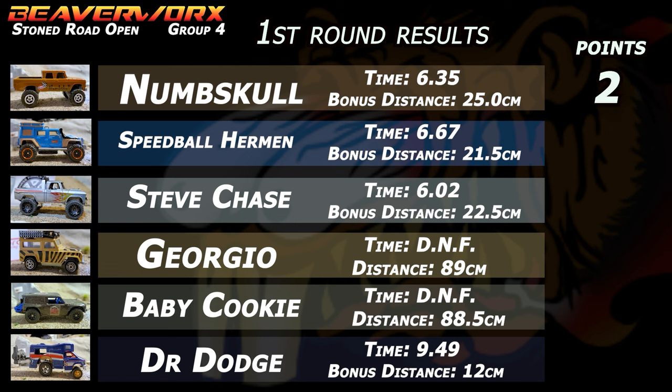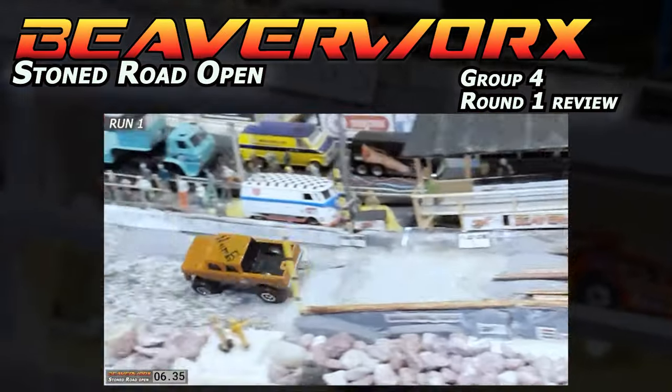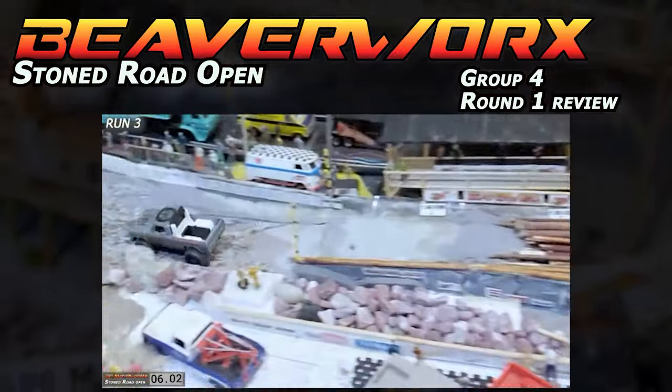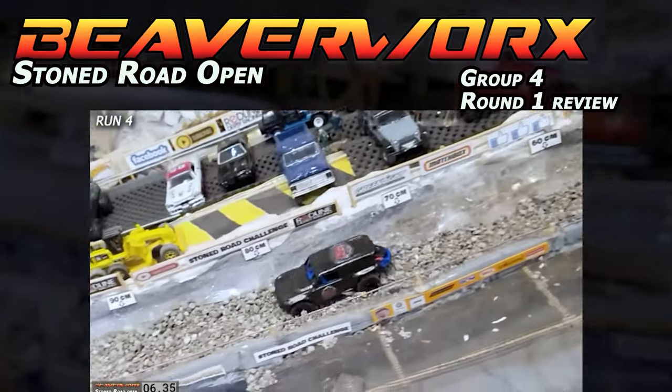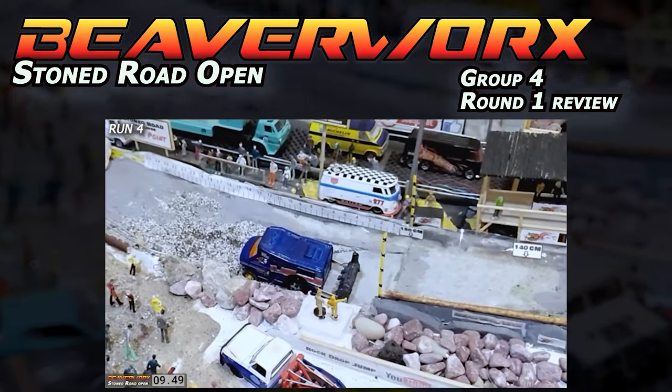First round results: Numskull comes out with two points for the longest bonus distance. Speedball Herman with a 6.67 time gets one point. Steve Chase gets the fastest time of the round at 6.02. Giorgio was a DNF. Baby Cookie was a DNF. Dr. Dodge came in with a 9.49 full run and 12 centimeters. Round one review: the first three trucks did amazing — Numskull, Speedball Herman from Gravity Throttle Racing, and Steve Chase from Chase Family Racing with some style. Giorgio from GeForce Racing and Baby Cookie from Junkyard Joust didn't make it. Then there was Dr. Dodge and the Sisters of Heavy Metal delivering the brisket at the bottom.